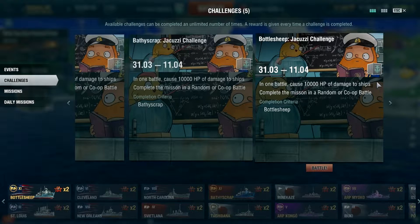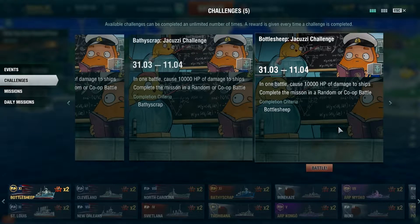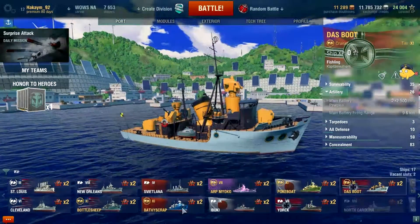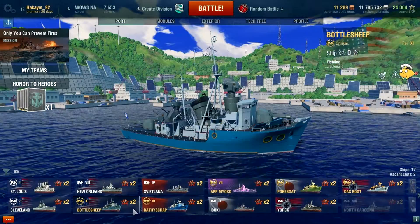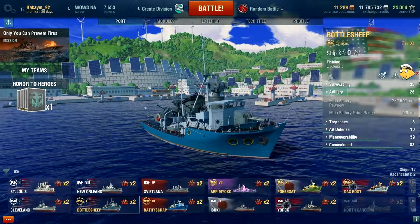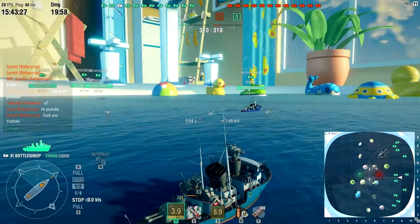And for the American Bottle Sheep, you get Repair Party 2 consumable, Sierra Mike, November Foxtrot, Mike Yankee, and 50,000 credits. I want to show it off, so let's take out the American because the Repair Consumable sounds nice. I went through the captains and set it all up, so I'll see you in battle in just a second.